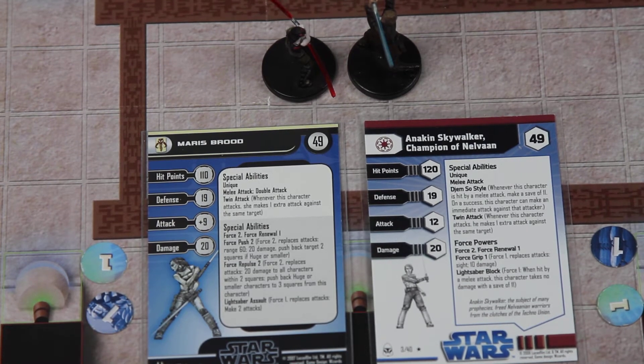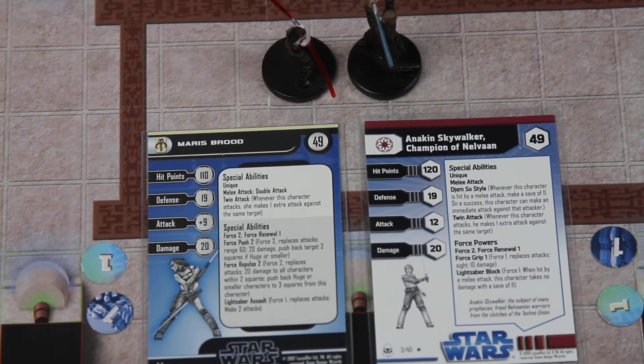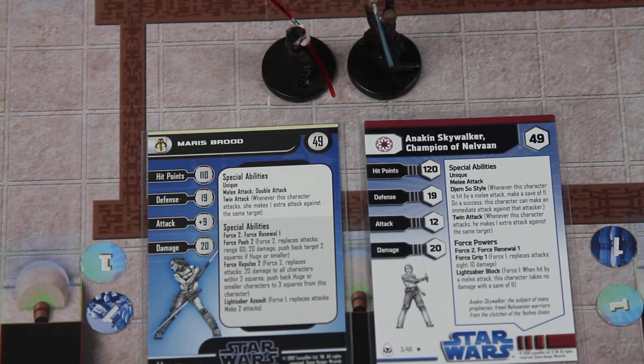We've got another lightsaber duel battle between two Jedi. Both characters are 49 points each: Maris Brood and Anakin Skywalker, champion of Nelvan. Anakin starts off with 120 hit points whereas Maris starts off with 110. Both characters have 19 defense.